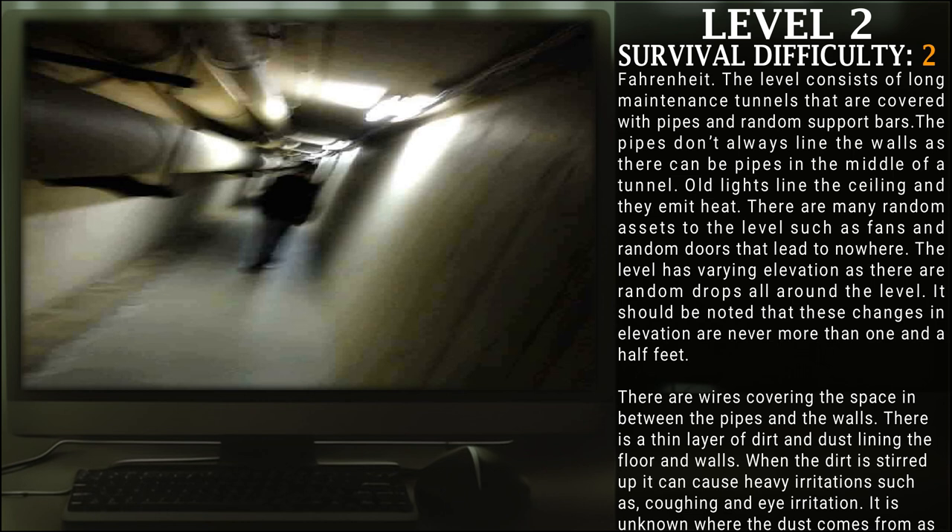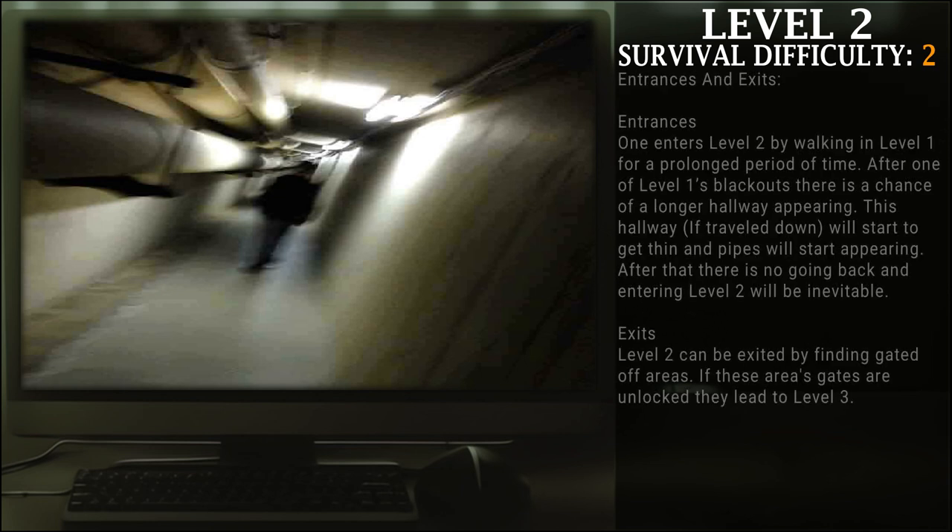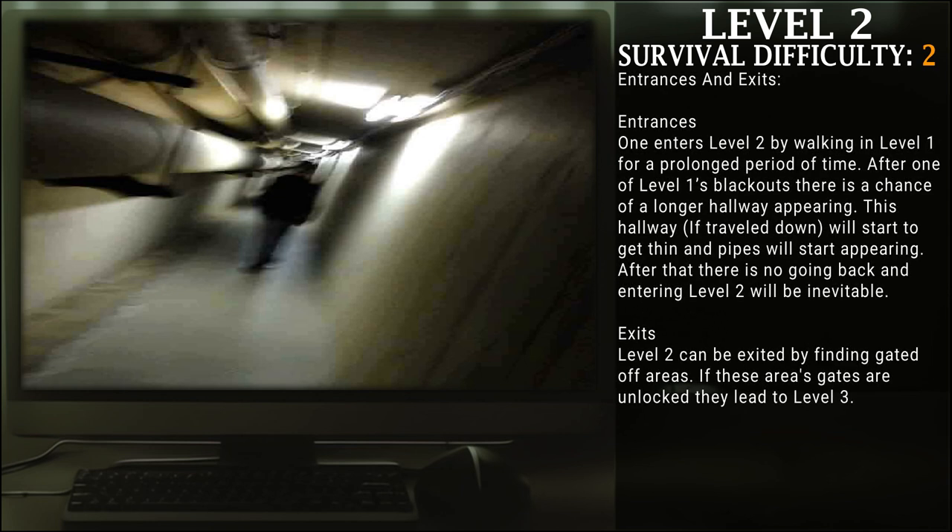There are wires covering the spaces between the pipes and walls, and a hidden layer of dirt and dust lines everything. When the dirt is stirred up, it can cause heavy irritations such as coughing and eye irritation. It is unknown where this dust comes from, as it is everywhere in the level. The level's lighting is not wired well, causing frequent light failures. There are many unknown creatures in this level that tend to come out during these blackouts.